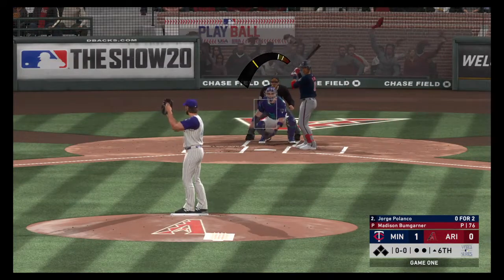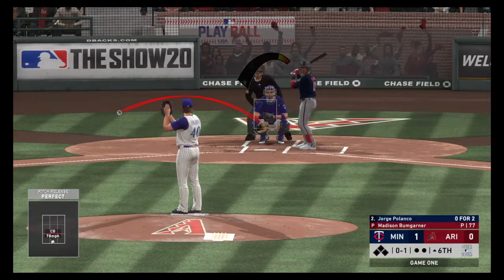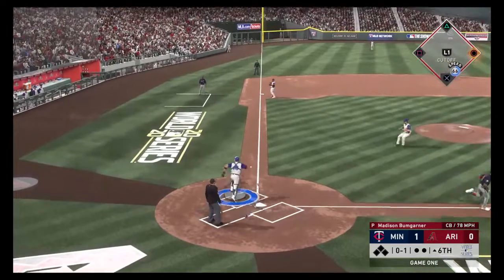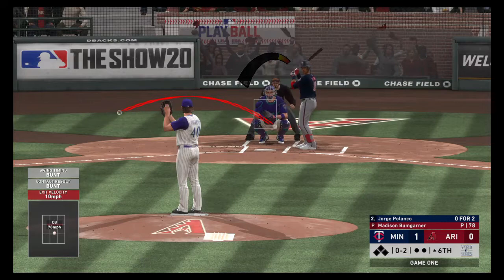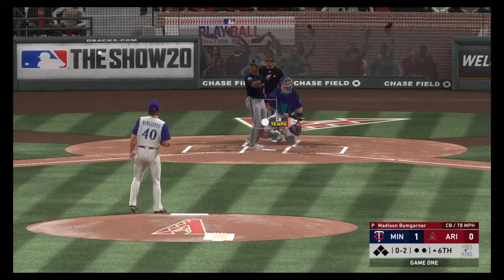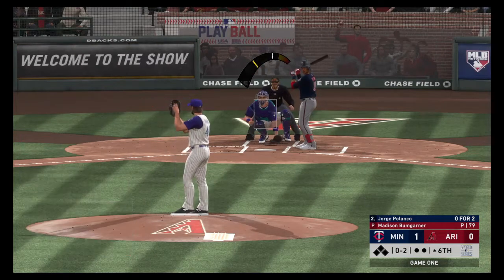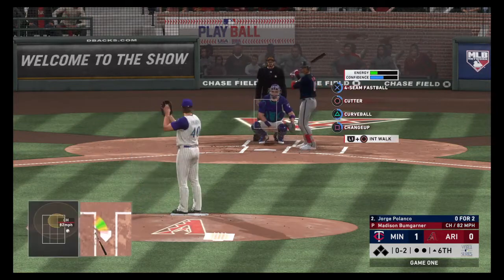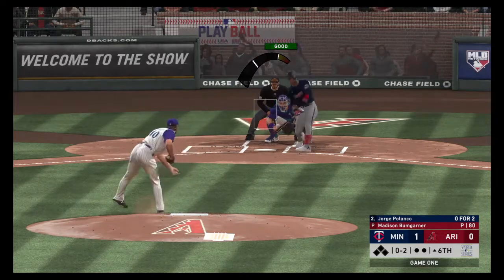Madison Bumgarner returns to the mound. He's only thrown 76 pitches, so it makes sense. The first pitch to Jorge Polanco is in there for a strike — nice curveball from Bumgarner. One and oh the count. Polanco lays down a bunt that goes foul. Oh and two the count. Here is the pitch from Bumgarner — a curveball is bounced foul behind the plate and toward the Twins dugout. He'll stay alive 0-2. Another foul ball bounced back to the screen. He's hanging in there. The 0-2 to Polanco — swung and he missed. He struck him out.